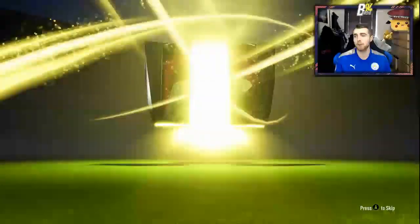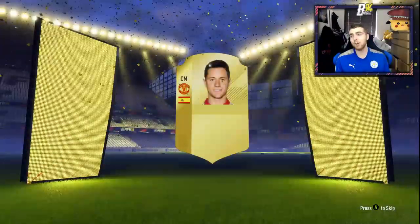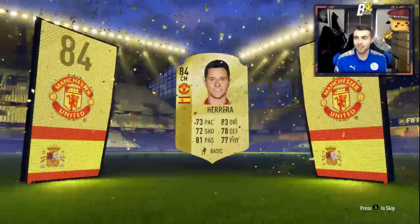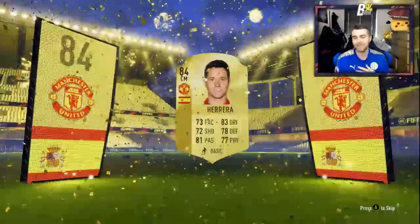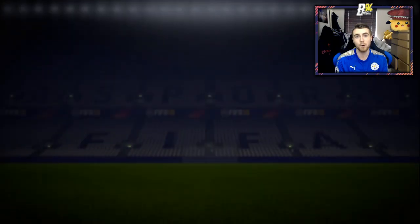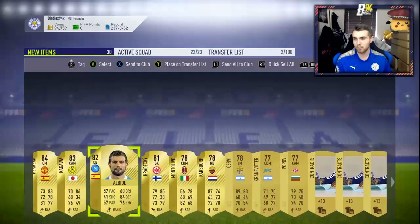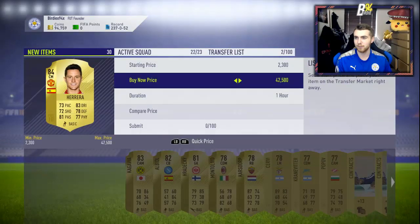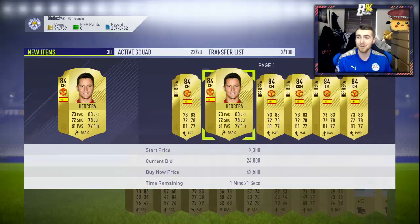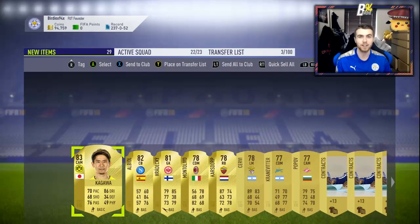First pack, we do get an 83+. Not a bad start — probably is going to be an 83. And a Herrera! That's an 84 rated from the Premier League, a very, very solid card. I don't have a Premier League team myself — they're just way too overpriced. But to get Ander Herrera is solid. We've got Shinji Kagawa, Raul Albiol, Karsdorp — some decent cards in there. Herrera goes for about 25,000 coins, which is very, very good.